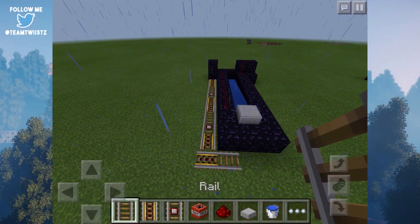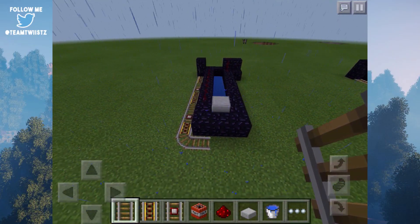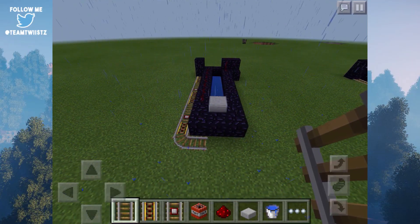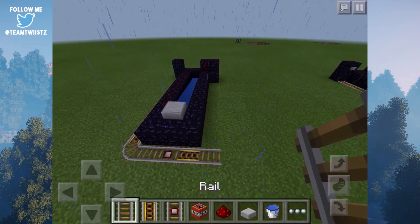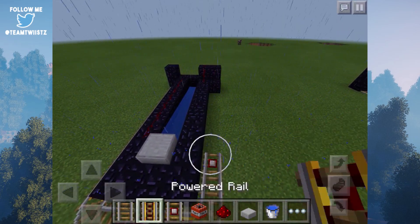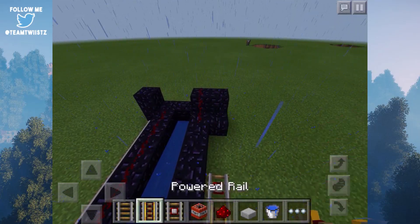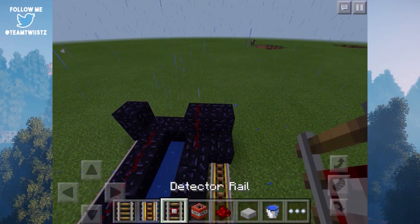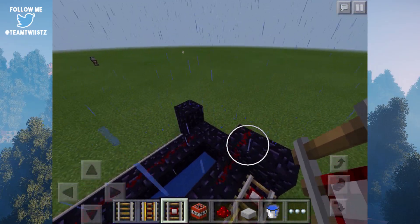You can really use anything that you want — I am just using a plethora of expensive items because I'm on creative mode. But pretty much anything would be just fine as long as it gets to the other side. Adding in some more detector rails and more powered rails — there is a specific rail that you need, and it's going to be a detector rail right on top of that block, which is going to activate this bit of redstone.